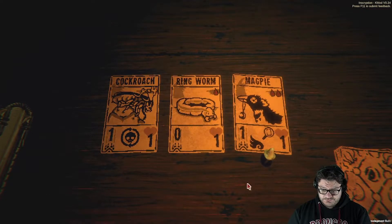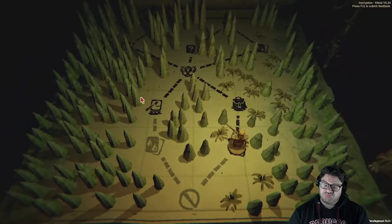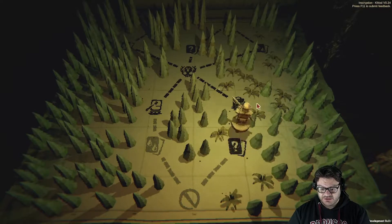Cockroach is great — okay. I think we're gonna have to go for an unkillable mantis with fecundity. It means it will return to hand, and then create another copy — because it should have the same sigils on it, right?